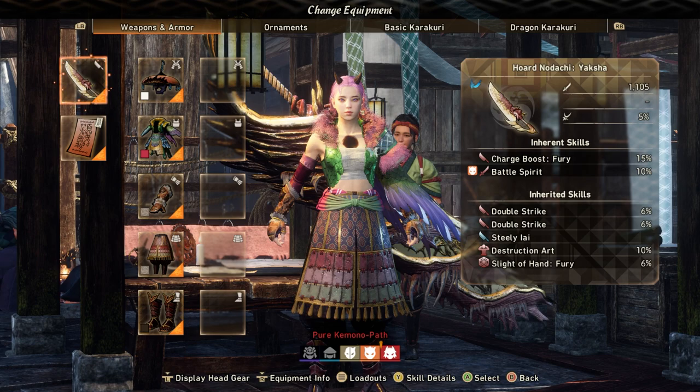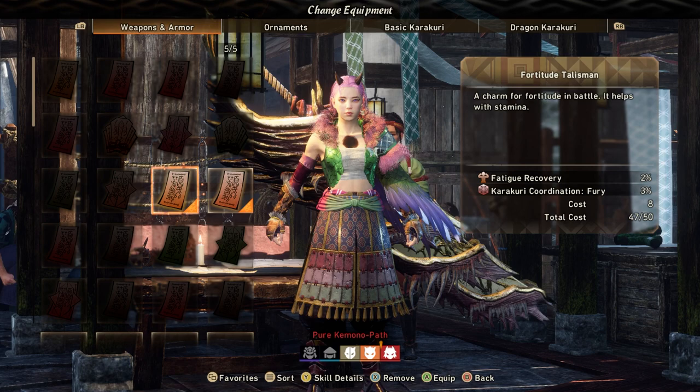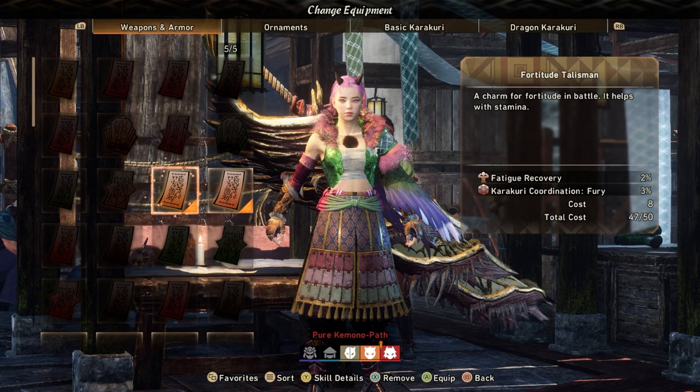A lot of the time you're in charge stance and then the monster moves a little bit and your guy falls over — Steely Lie just stops that from happening. So it's probably one of the most useful perks in the game for Nodachi. The talismans are really important if you want to basically stagger lock the bosses. I have Karakuri Coordination; these both just increase attack when utilizing a basic Karakuri, which Celestial Anchor is, so every single one of my attacks has another bonus 7% damage.